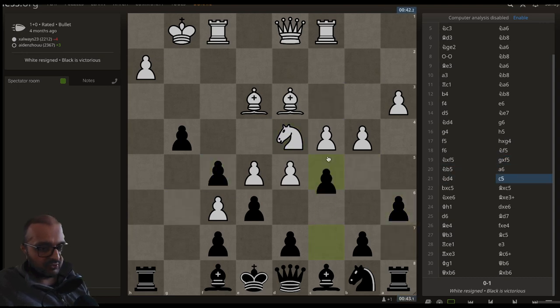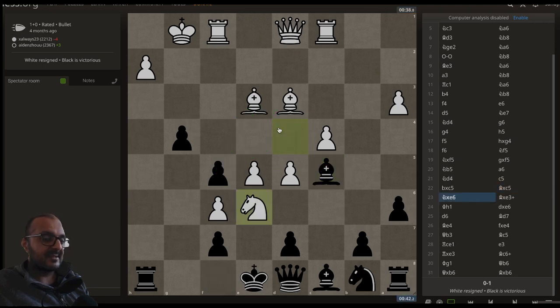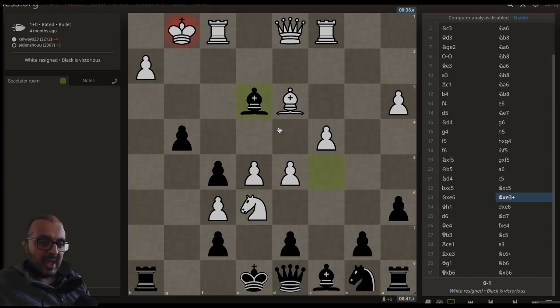We have C5, B takes C5, Bishop takes C5 — and because you do all your tactics puzzles, you know exactly the move White can play here to win a pawn: Knight takes F5. This bishop is hanging. If you take the bishop on E3, the knight is going to recapture. Instead, White — beginning to lose his mind — plays Knight takes E6, which is a complete blunder. We have Bishop takes E3, check — a free piece.